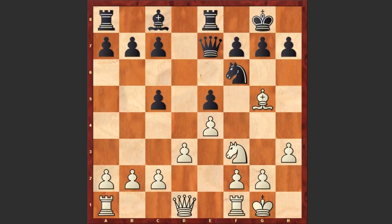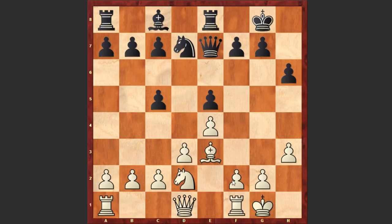White castles kingside, h6, Be3, Nd7, Nd2 — Carlsen is preparing f4. At the same time, Karyakin decided to send his knight on a long journey, going to bring the knight to c6. Knight b8, and there it goes — f4, trying to open up the f-file. Black takes on f4, rook takes f4, Nc6.